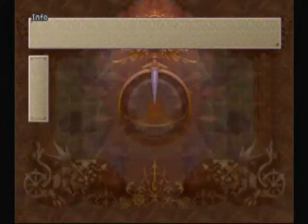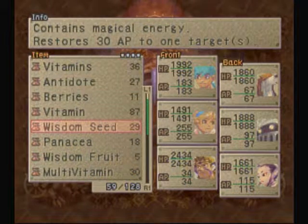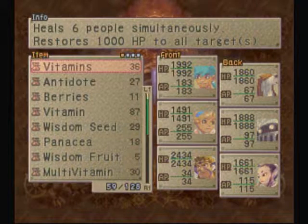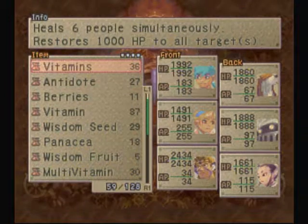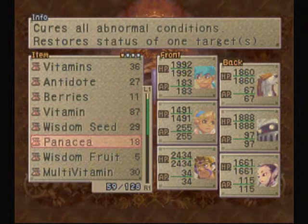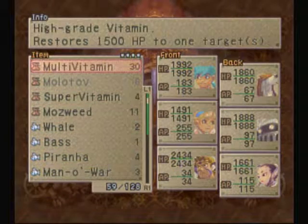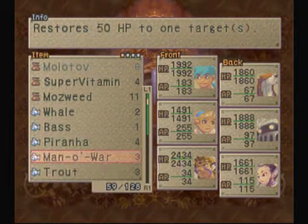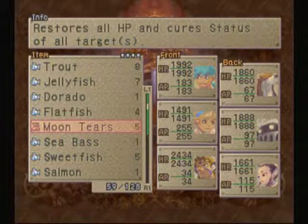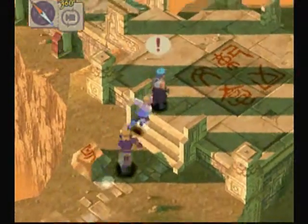I forgot to fill my AP up, so I'm going to do that real quick. There's no sense saving the stuff — we're here at the end game. You do need a healthy supply of vitamins for this battle; try to have around 35 to 40, more is better. Having wells is a good thing. Assuming you don't have wells, you should have around 5 moon tears assuming you didn't use them — you're going to need these. We'll talk about why when we get to it.